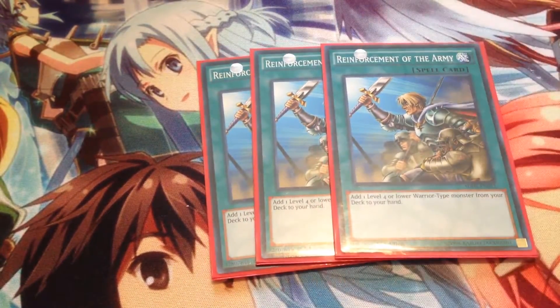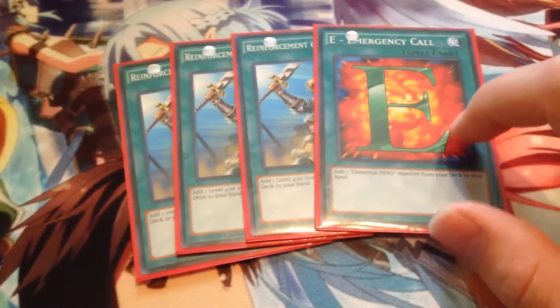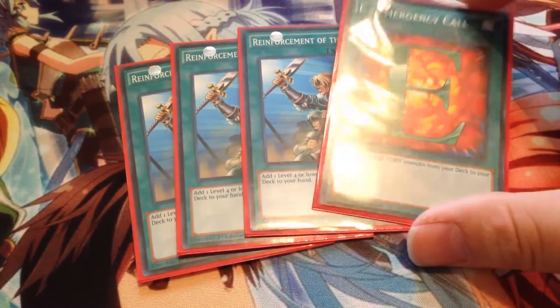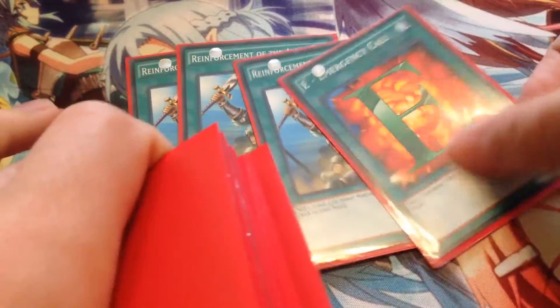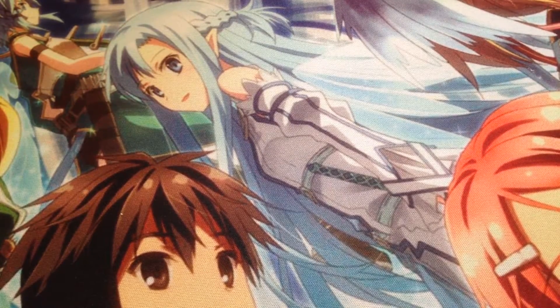For spells, three copies of Reinforcement of the Army and one copy of E-Call. This is sort of the opposite of the OCG Hero list because they have ROTA at one. I've seen some players run two E-Calls, but you really do not need three E-Calls in Heroes, especially with ROTA at three. You can get away with two, but you really don't need more than that.